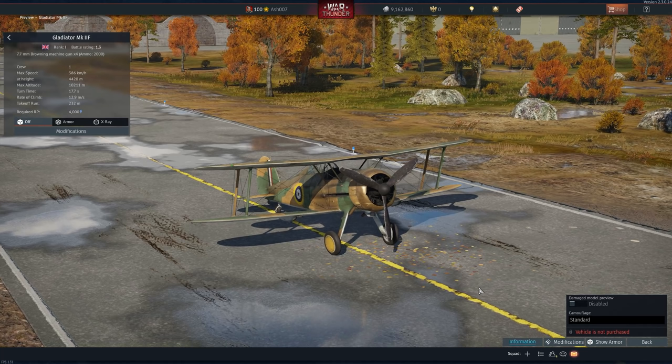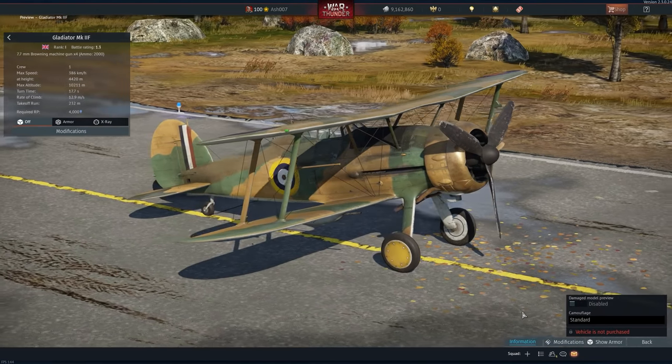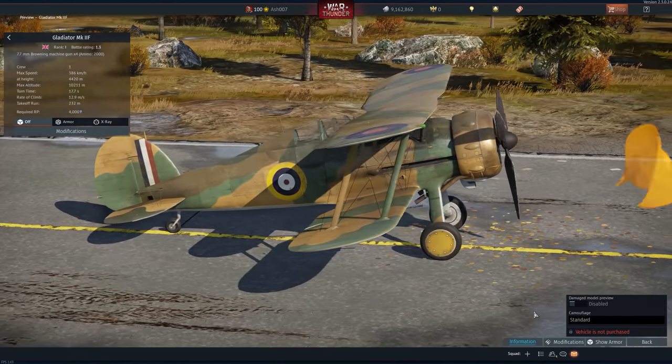Let's get on to the content of today's video. This is the Gladiator Mark 2F. The premise of today's video is essentially going to be focused around some of the aircraft that are hidden or that you can't get now. I already have some of these vehicles in my garage. This is actually a custom mission you can download and install to your hangar — it'll show you vehicles you don't have, and there's a full list I'll link in the description below.